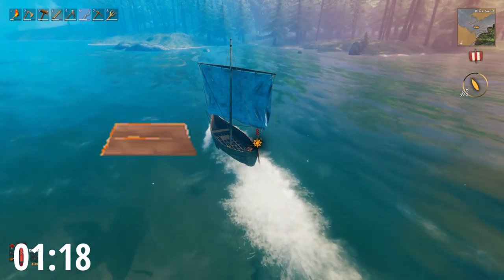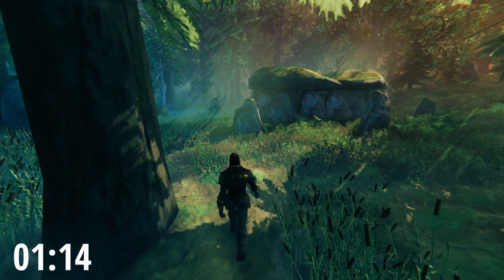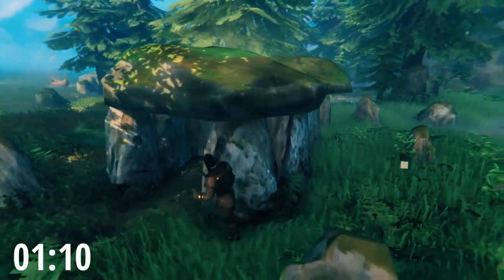And then your two ores required to make bronze — this is copper and tin. Both the smelter and the kiln require five surtling cores each. Surtling cores are found in burial chambers, which kind of look like caves. Simply go inside, fight whichever skeletons are in there, and take the surtling cores. From there, take the surtling cores back to your base, and now, with a little bit of stone, you should be able to place a smelter and a kiln.